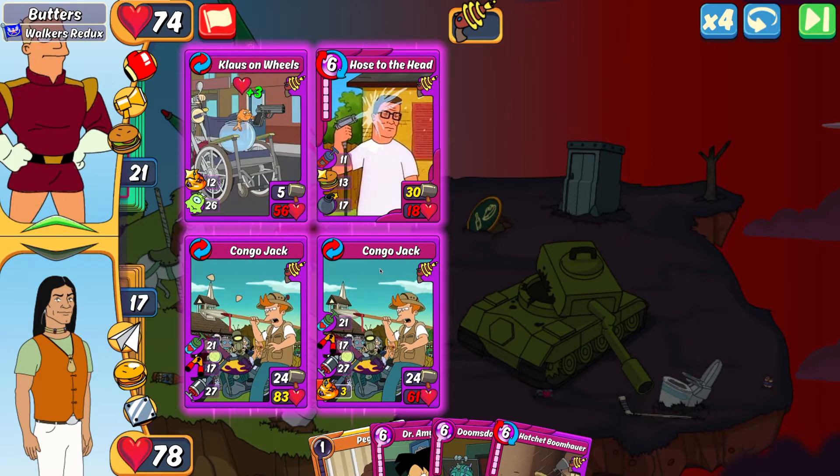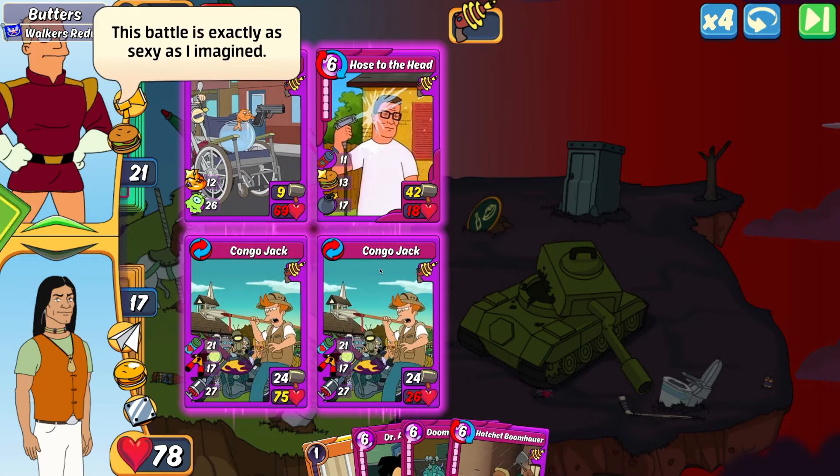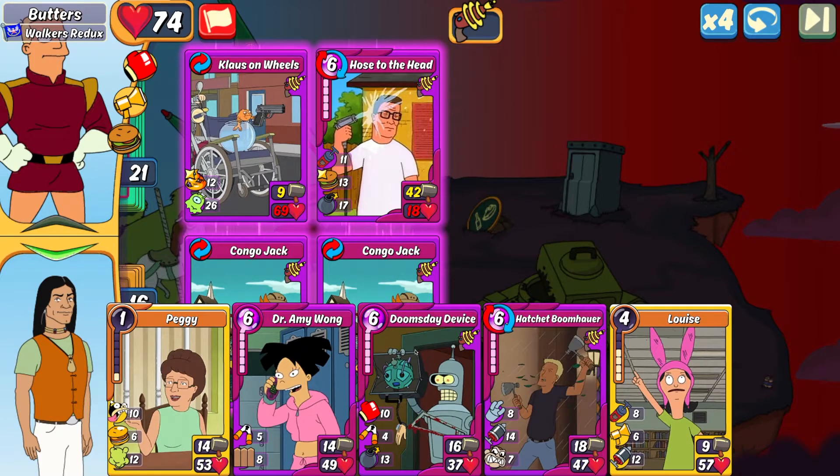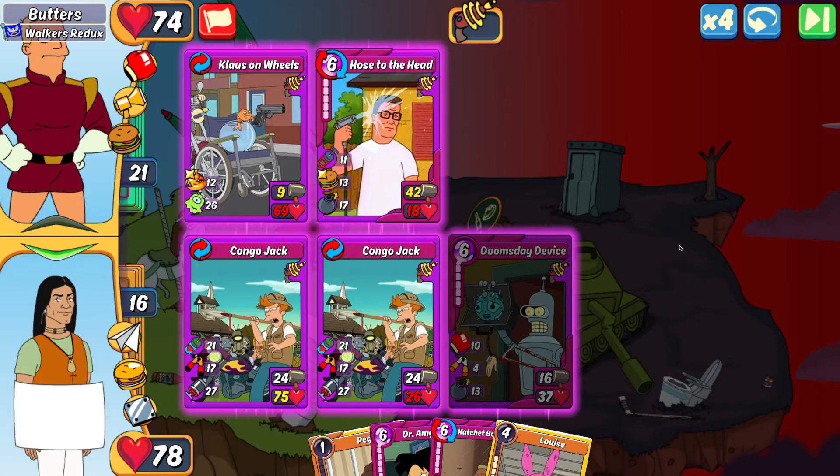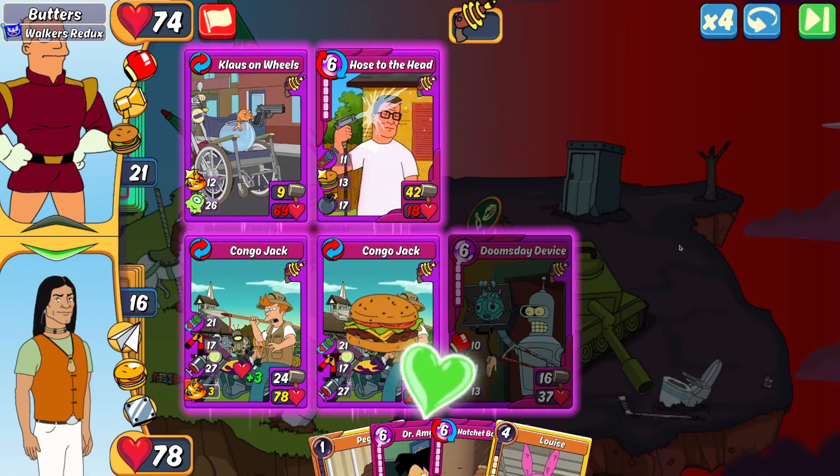Butters comboed into Klaus on Wheels, which is a really good combo. It's annoying to deal with because it has a lot of health, a lot of leech, and that motivate to arm. I'm taking quite a bit of damage at this point. I now need to get my heals up, so I'm going to play my Doomsday Device.